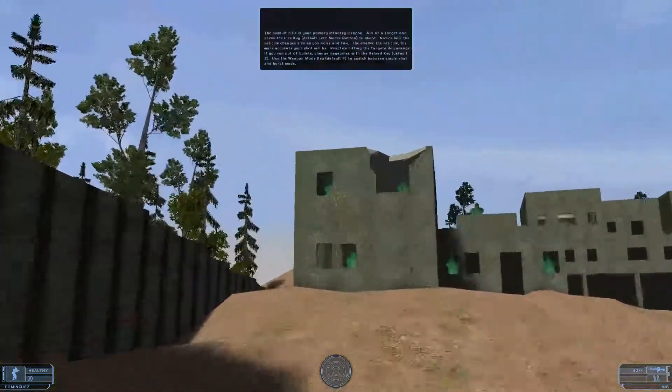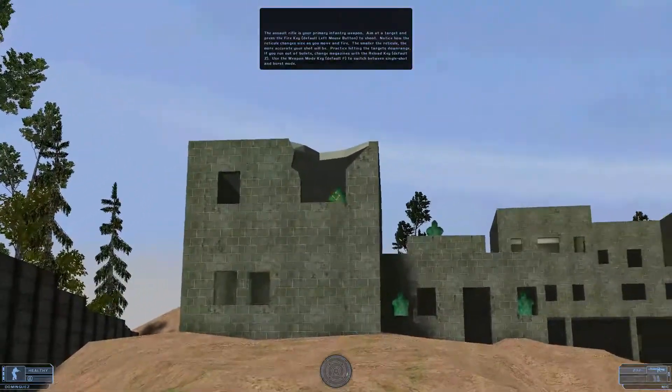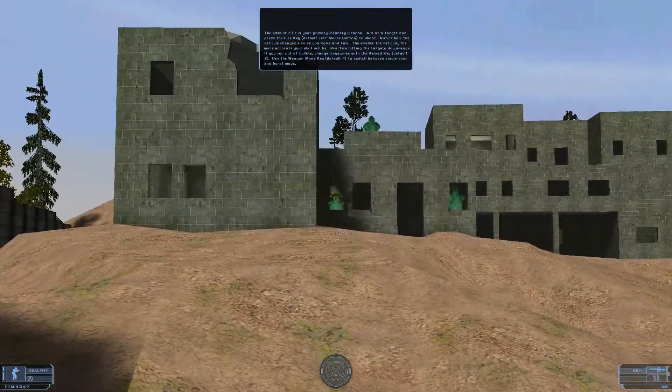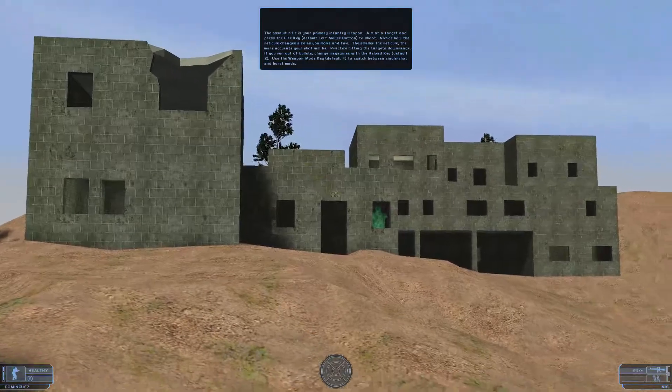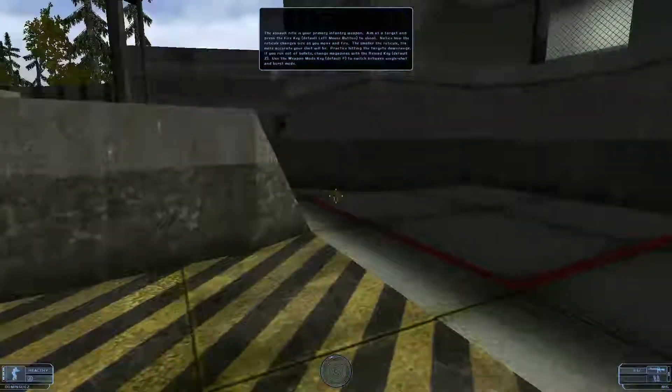The assault rifle is your primary infantry weapon. Aim at a target and press the fire key to shoot. Notice how the reticule changes size as you move and fire. The smaller the reticule, the more accurate your shot will be.